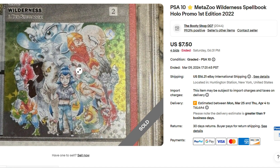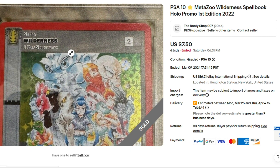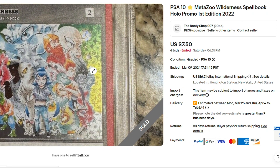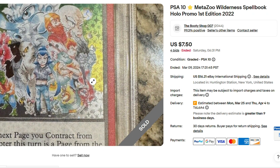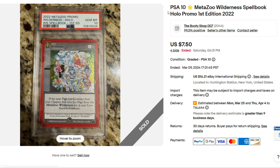Here we have some of the most underrated cards in all of MetaZoo — these spellbook promo cards. It comes in every spellbook, so there's like a million of them, but the artwork on these cards is awesome. And it's a PSA 10 for $7.50? Why not?